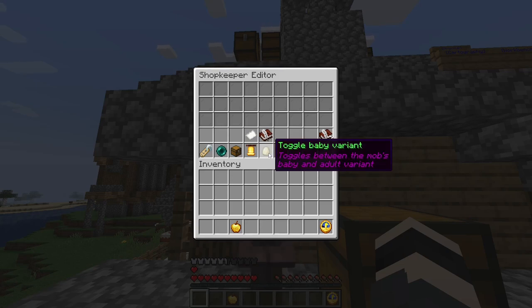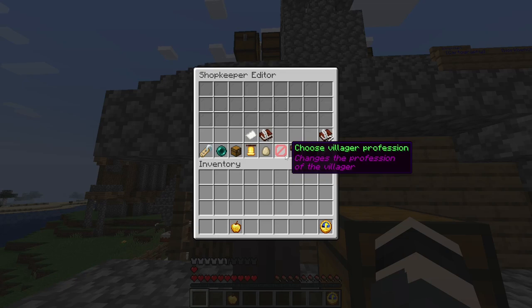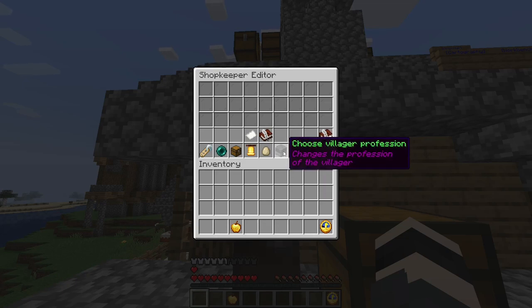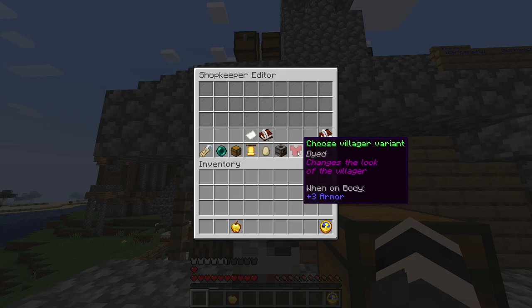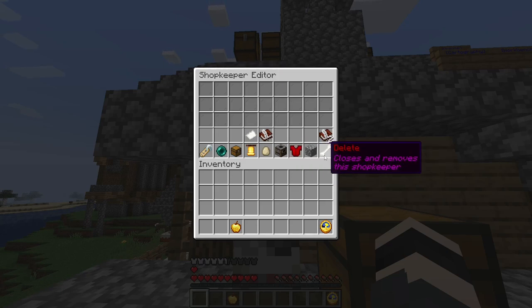He can be grown or small. You can choose his profession, what type of villager you want him to be, the badge color, and the last option is delete.